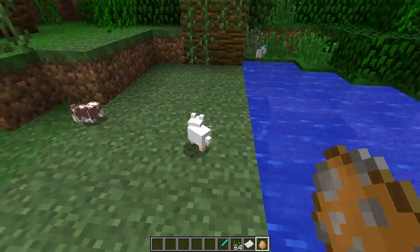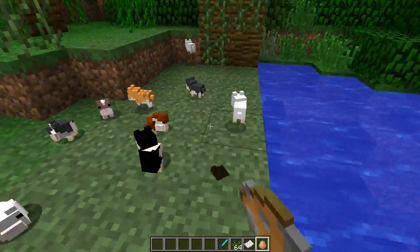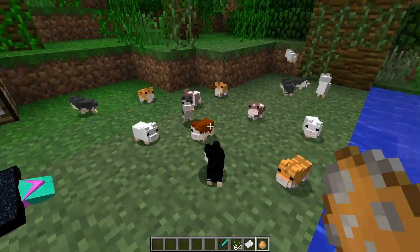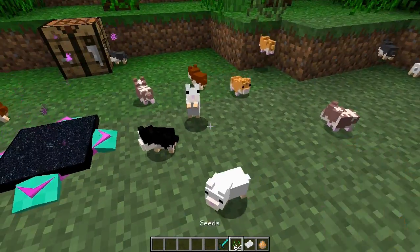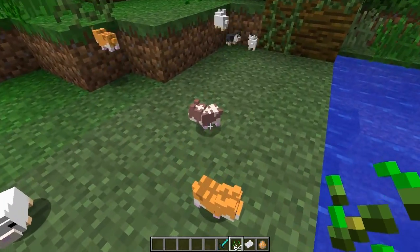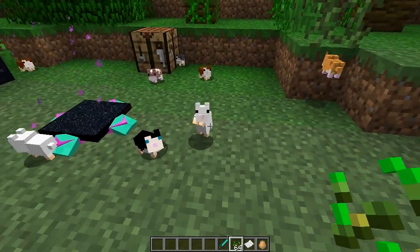They all just seem to want to drown today. Anyway, we'll spawn some more — hamster mania, let's go! So many hamsters. Basically what you can do is tame them by right-clicking — I believe just with seeds.